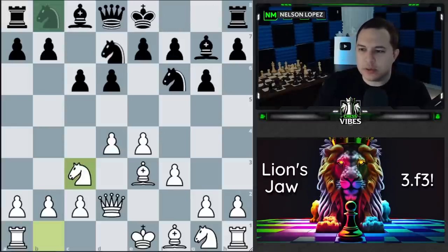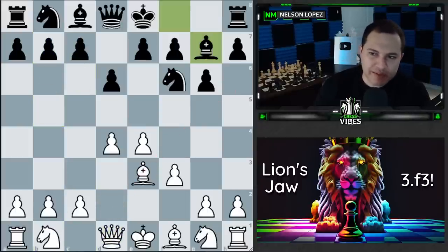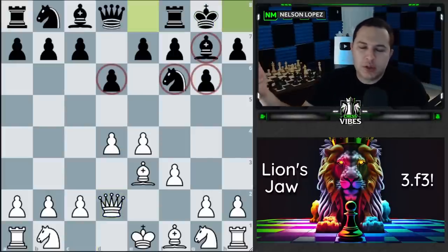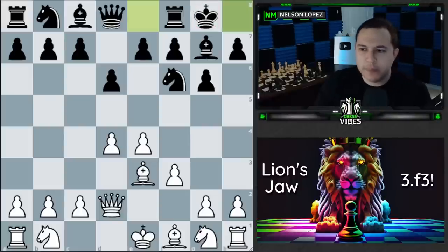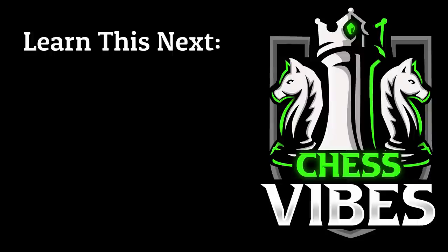If they don't castle and play something like b5, you're just playing chess and reacting to what black does — this isn't going to be a guaranteed win every time. But be encouraged by the fact that most people who play the Pirc don't really like to think too much in the opening. They just want to play something and get on with the game, and that's why so many people will just castle — it's a habit. So bring the bishop, push the h-pawn, look for those queen g5 traps, and I think you're going to have a lot of fun playing this lion's jaw attack. Thank you guys for watching — stay sharp, play smart.